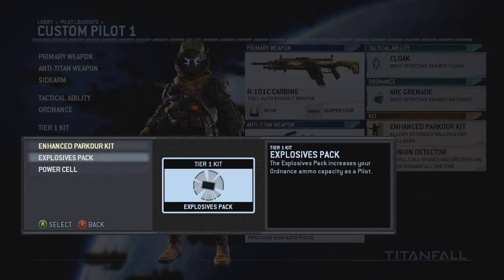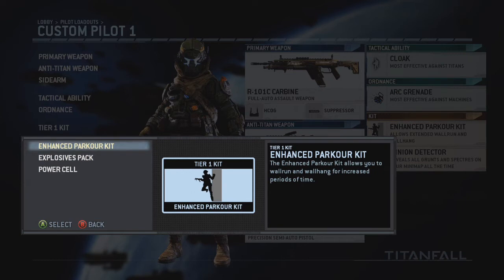With the tier one kit, I haven't used these too much, but the enhanced parkour kit sounds pretty interesting. If I can wall run longer or hang on the wall longer I'd like to do so, just to get from point A to point B more efficiently. Sometimes when you start the game you may mess up on your parkour a little because you're not used to it, so I find this to be beneficial.